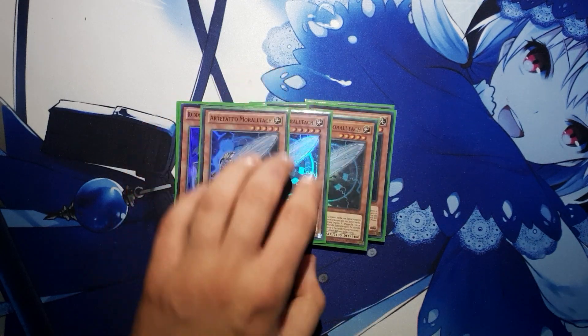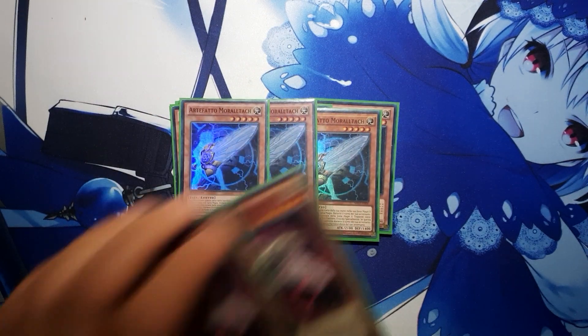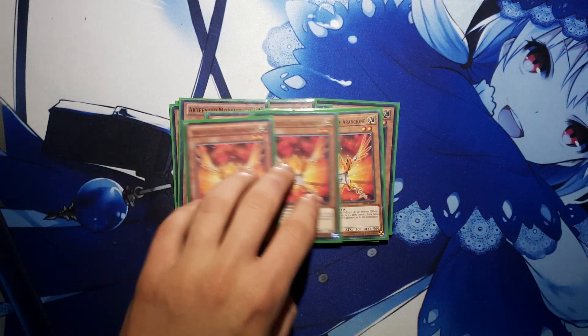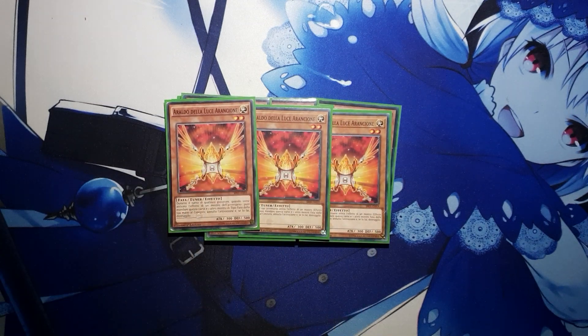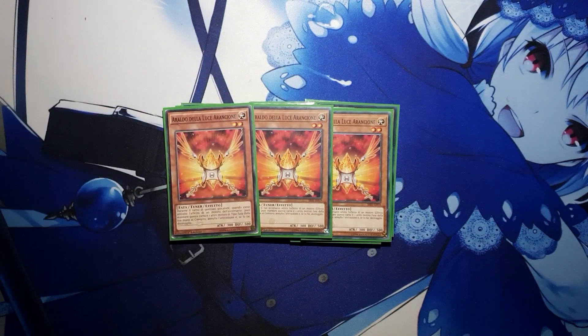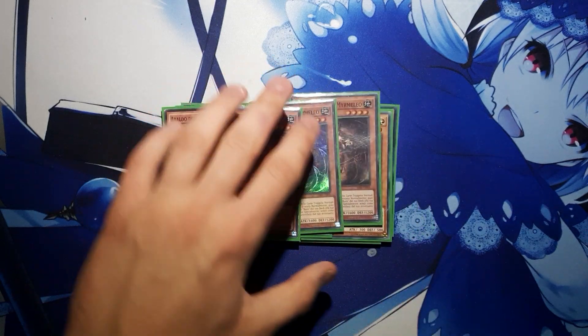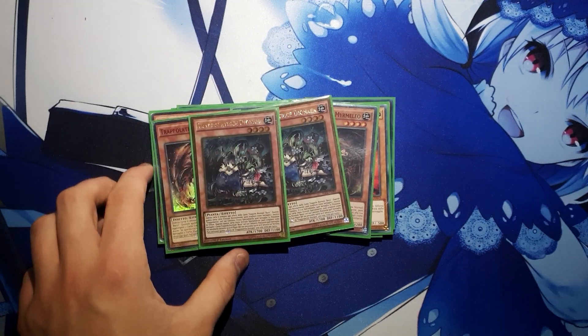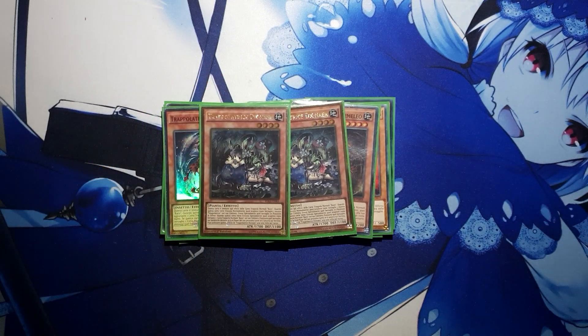Next for the Artifacts we are running 3 Moralltach and 2 Sanctum — doesn't really need much more explanation. For Fairy monsters we are running 3 copies of Herald of the Orange Light. We do side the other 2 Heralds; they are very, very strong but not so strong in the main deck. Orange Light is the most reliable one for the main deck by far. Then we are running 3 Myrmelio and 2 Dionea — you know, the usual stuff you will see in any Artifact Traptrix deck.